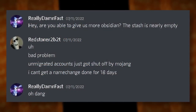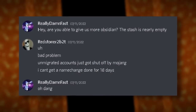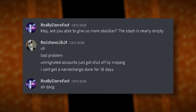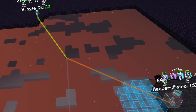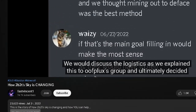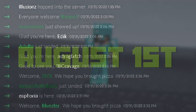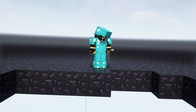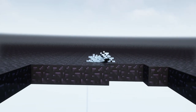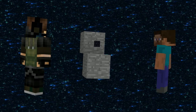When I messaged Redstoner for another batch, there was a problem: Microsoft had shut down unmigrated accounts. He said we would have to wait 18 days for the next batch as his accounts had to be migrated. This slowed progress, but we still had the motivation to keep going. On July 31st, 2022, my video about the project was uploaded, which got many more players to join Conquest and help. On August 1st, we were on the brink of running out of obsidian. If we didn't get obsidian soon, players wouldn't have anything to do, making them bored and leaving. I scrambled to message players if they had any to spare, but no one did. It seemed like the project was starting to fall apart.